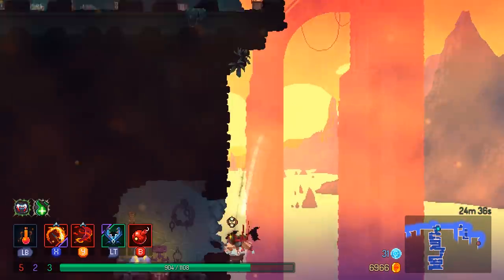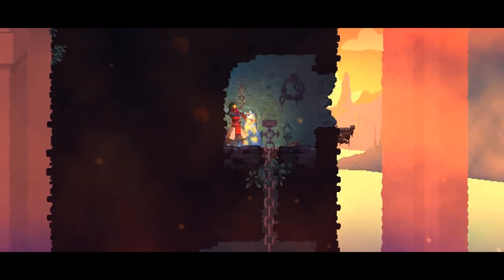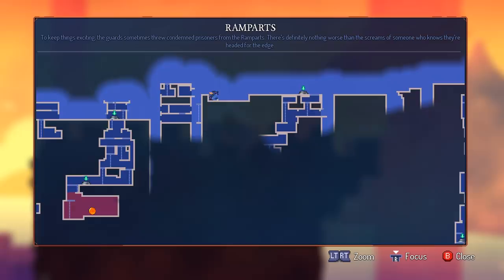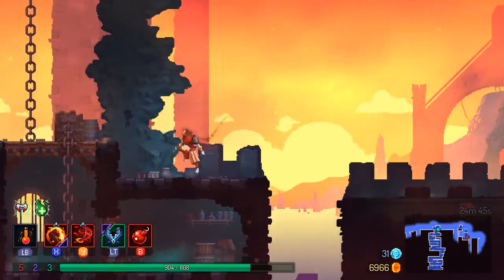Sun grenade - I will take that gladly. Do we have anything else? I can't get through there, I don't see any of the secrets. Time door. Alright, we're good, we can get out of here.